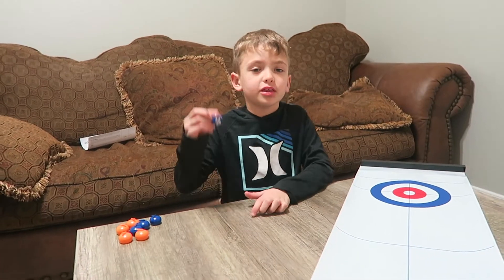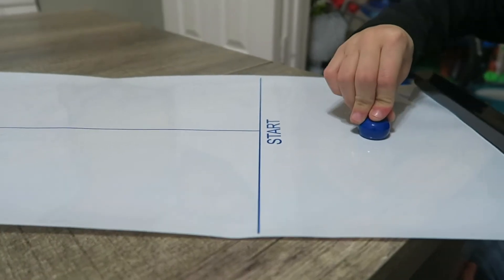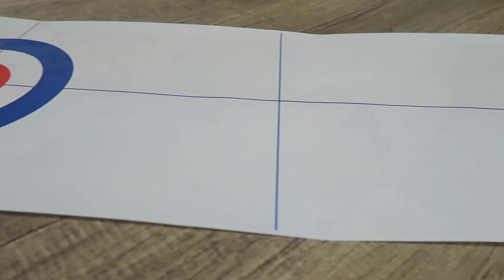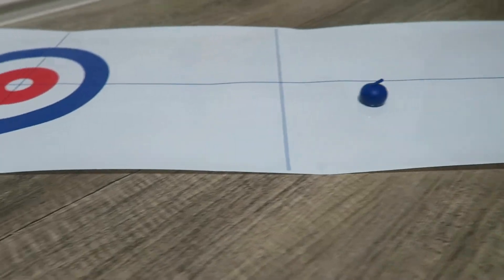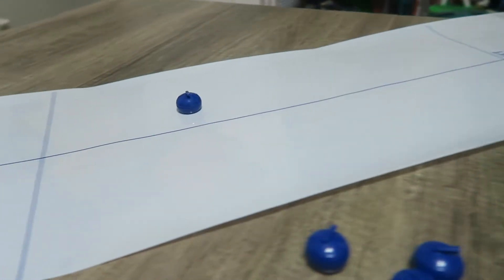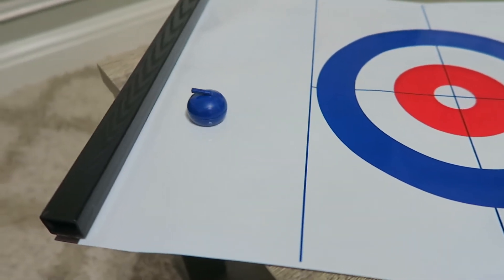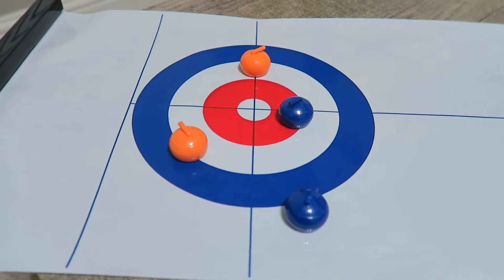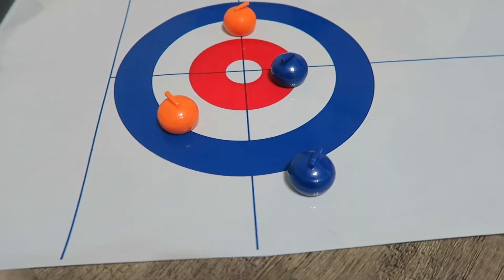If you've never played before, this is how you do it. Your hand cannot pass the first line. You have to make it past the second line for it to count. If you don't make it to the second line, then you take it off the board — it doesn't count. If the hammer goes past the line, then you take the hammer off the board. You only get points if your hammer is in the house, which is anywhere inside the blue circle.